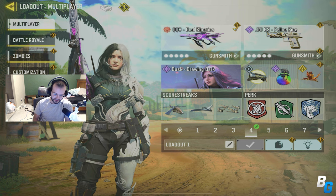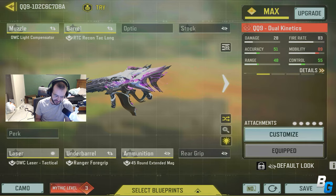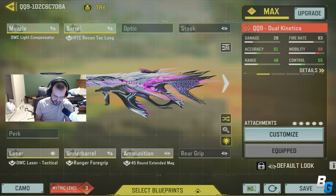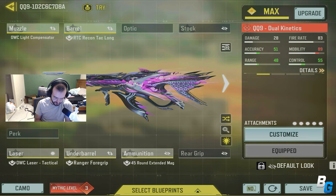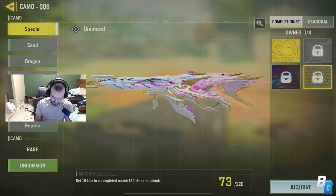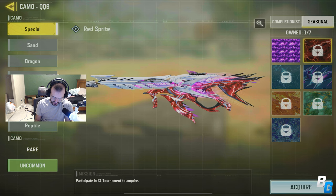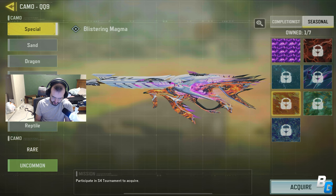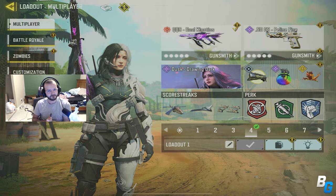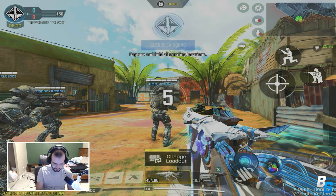Hey guys, I'm back with another mobile video. In today's video we're gonna be checking out the Mythic QQ9 Dual Kinetic — it just released and it looks insanely cool, for sure one of the coolest mythics in the game right now. This is the build I was using. With completionist camos it looks pretty good, but the entire gun's not covered, just kind of the bottom part. Regardless it looks very cool, so hope you guys enjoy!